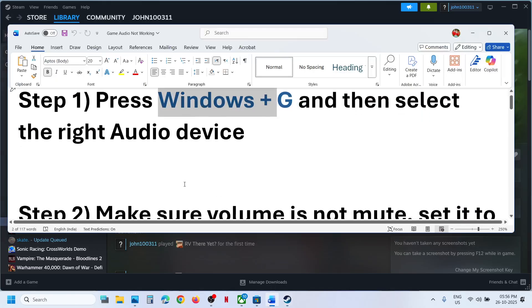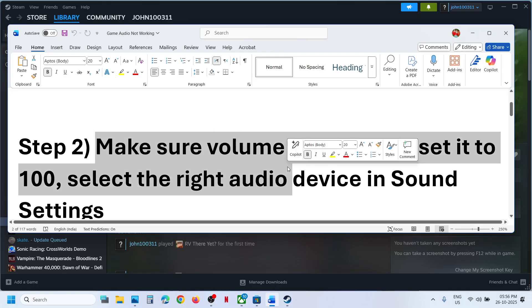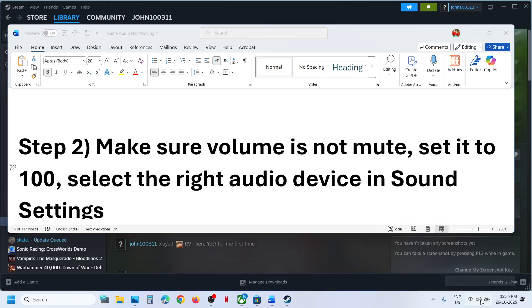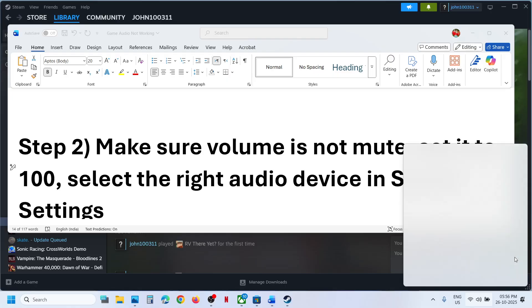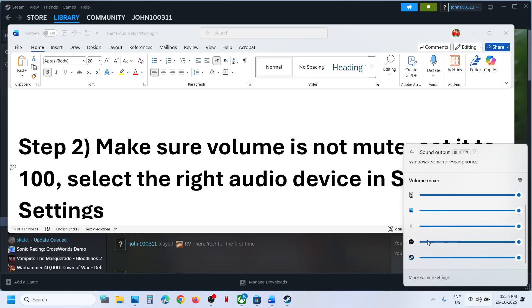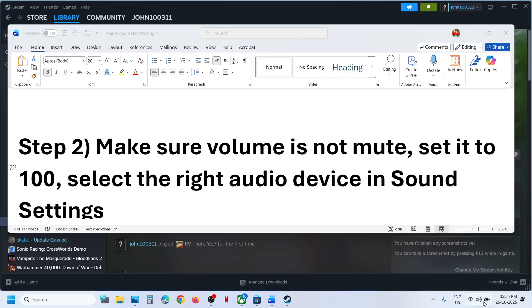The next step is to click on the speaker icon at the bottom right, then click on Sound Output. If the game is running you will see the game listed here — make sure the game is not on mute and set it to maximum.